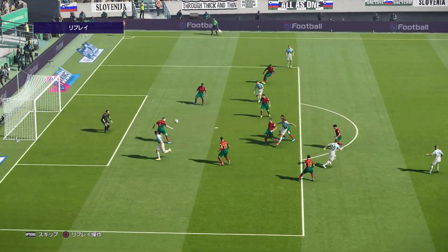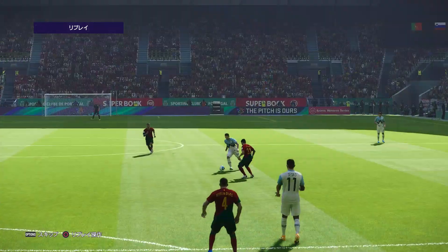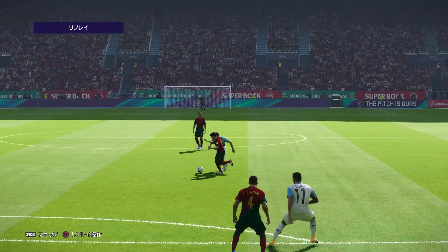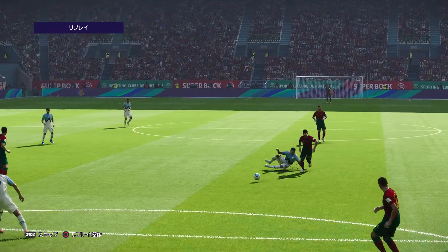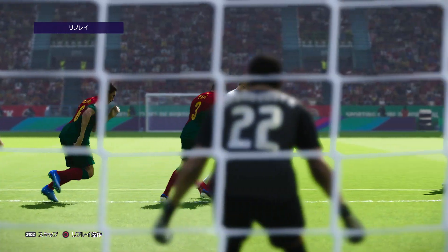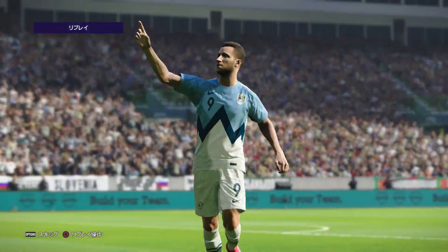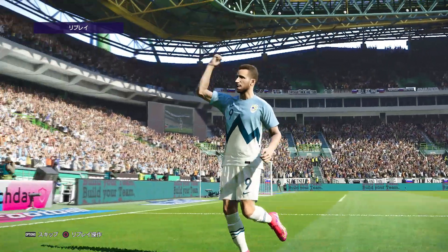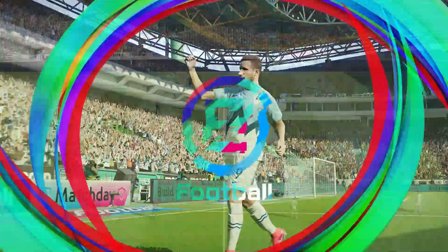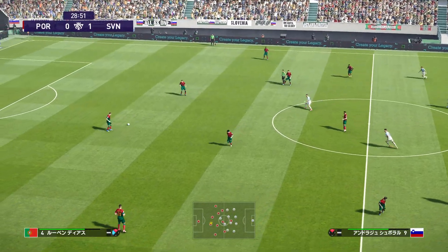スロベニアがポルトガル相手に先制点をもぎ取ります。チェックを受けながらのシュートを決めてきました。相手からの厳しいチェック、今みたいなプレッシャーの中でも、きちんとシュートを決めるっていうのが素晴らしいでしょうね。スロベニア、先制1対0です。